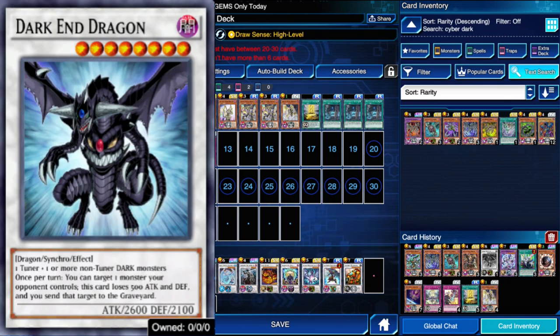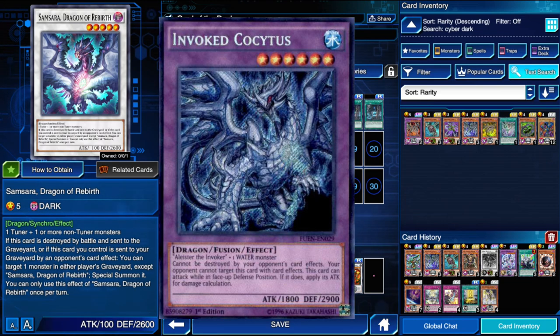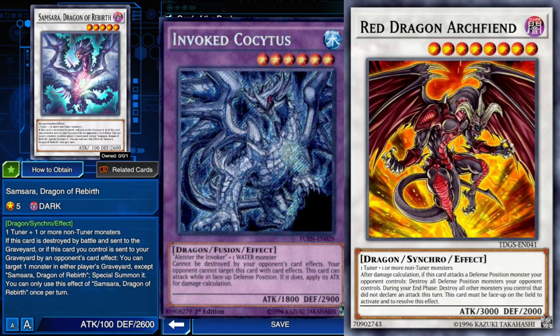I'm hunting a card known as Dark End Dragon. Dark End is the strongest dark level 8 you can get pretty much, because he sends cards to the graveyard — not destroy, sends. Unfortunately, that is a targeted effect, meaning he cannot get over Invoked Cocytus. And a dark level 8 that can get over Cocytus is Red Dragon Archfiend, which I also do not have.